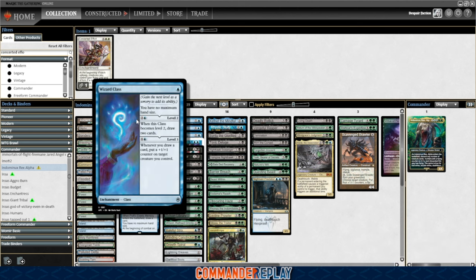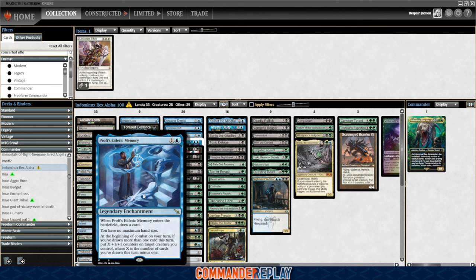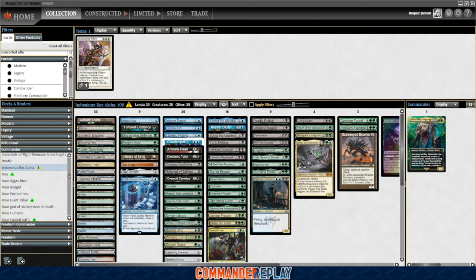Profet's Eidetic Memory also seems incredibly good: enter the battlefield draw a card, no max hand size. At the beginning of combat on your turn, if you've drawn more than one card this turn, put X counters on target creature you control, where X is the number of cards you've drawn minus one. So if this is in when you cast your commander, your commander just gets much bigger — seems fantastic. The no max hand size is important. Definitely gonna add a Reliquary Tower here.